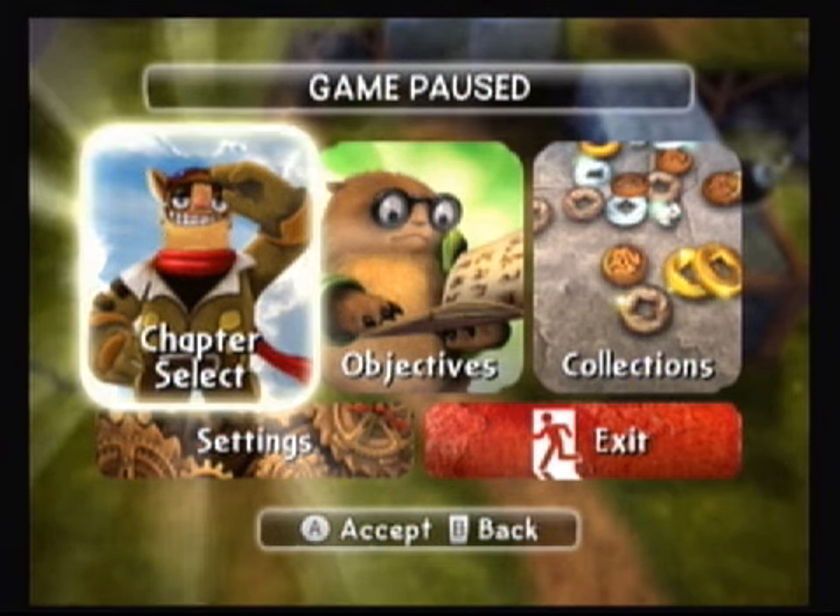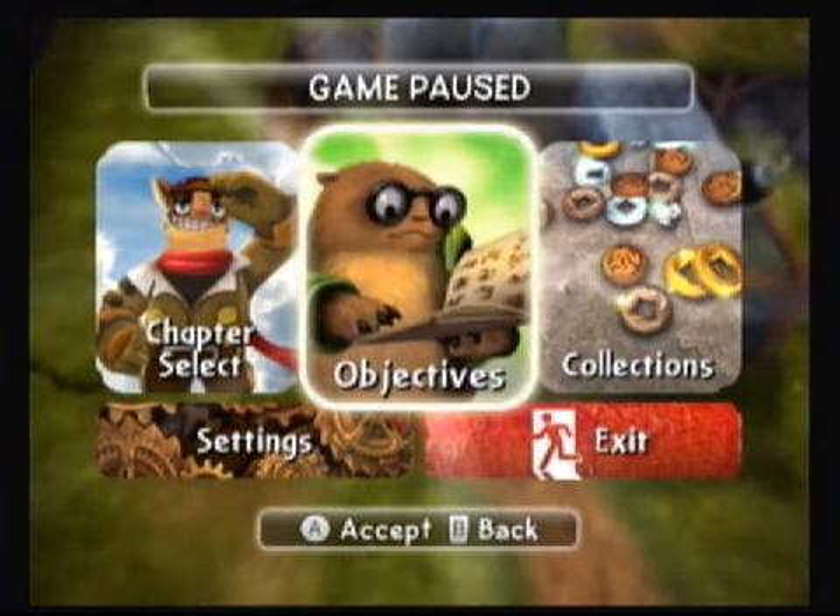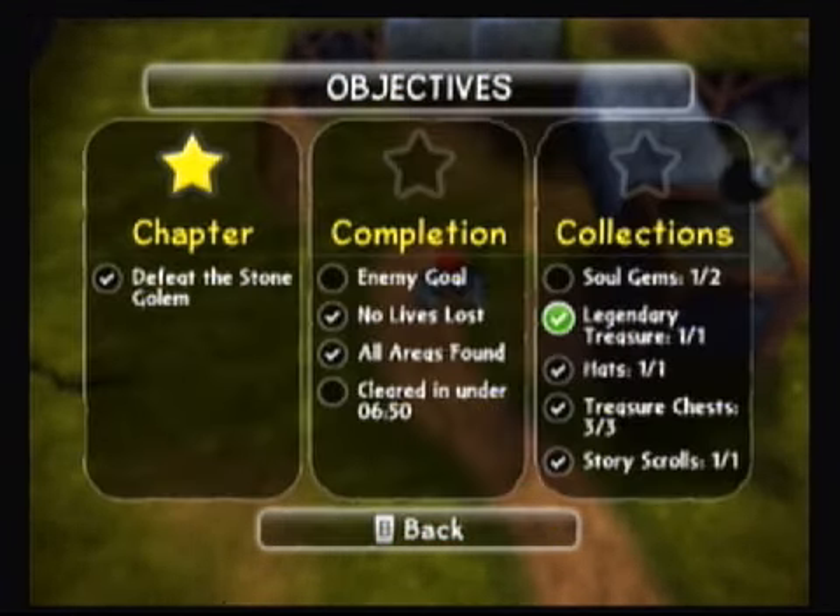Hey everybody, one of Wiisdom here. We're still in chapter nine Stone Town. As you can see we picked up the legendary treasure close to the start that we missed. We also missed a soul gem our first time playing through. On the second save file I got it no problem — I think I remember what happened now that I know where it's at.